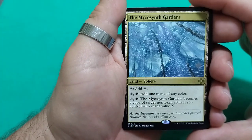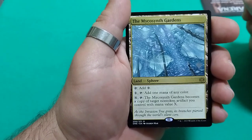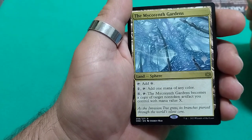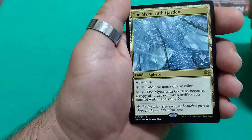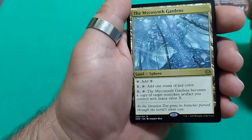So we get the Miscausing Garden. Tap it for a color's mana, for one tap it at one mana of any color, for X tap it — he becomes a copy of target non-token artifact you control with mana cost value of X. Very interesting card this one.